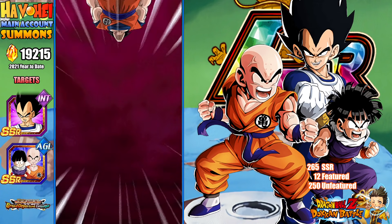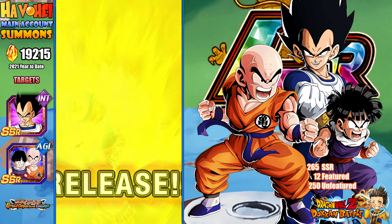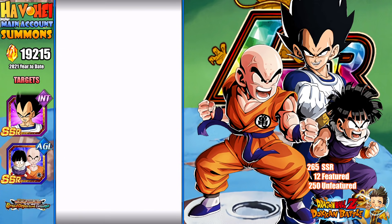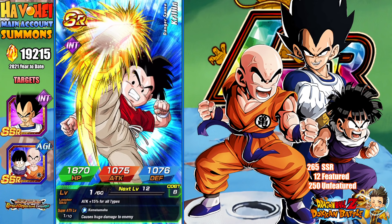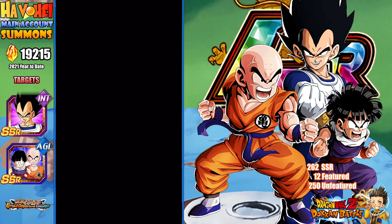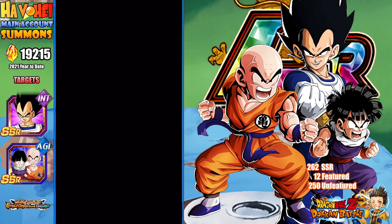First one in part two. Those Weezes with three individuals coming in — it's just such a tease. By the way, we have used 19,215 Dragonstones. I just realized the math here is incorrect: it's 262 SSRs on this banner, not 265, but there are 250 unfeatured units on this banner, and of course 12 featured like any other LR banner. But at least there's two featured LRs. I'm probably going to get a lot of coins.